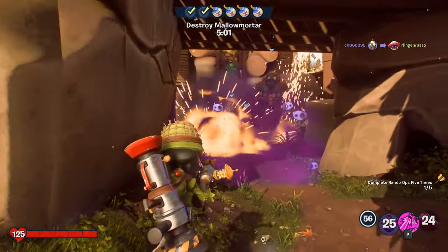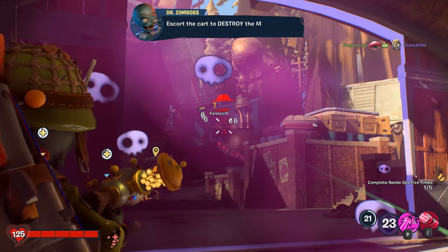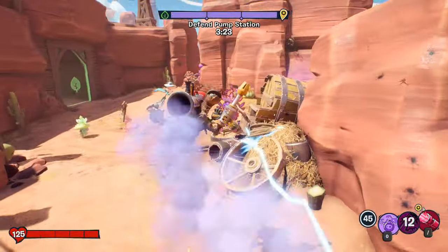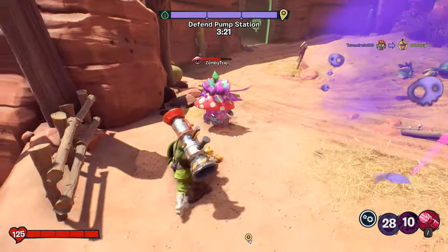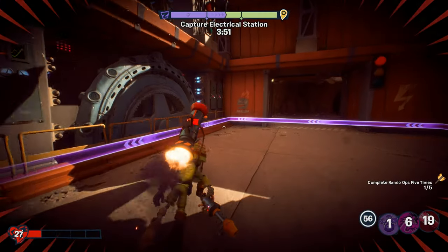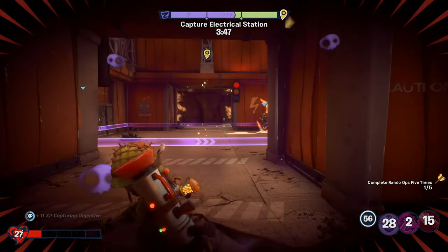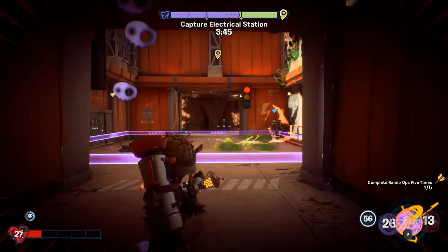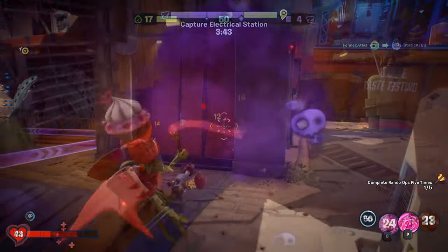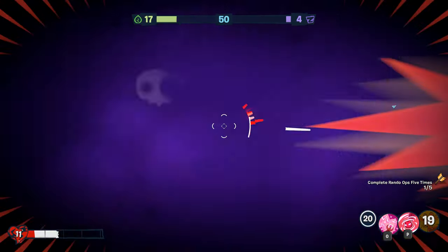Moving on to Super Stink Cloud — you might usually use this ability to block off doorways or provide cover for your teammates, but with this loadout, use it to flush enemies out from cover or just directly throw it at them to do damage. But don't forget, if you do need to recover health and have no cover, you can place the Super Stink Cloud down and use it as an invisibility cloak. If you stand inside the cloud, plants can't see you. The smoke lasts for 18 seconds as well, which is plenty of time for your health to recover.